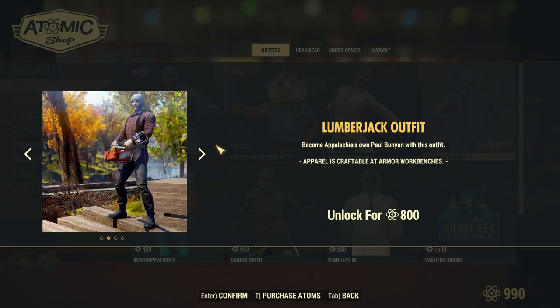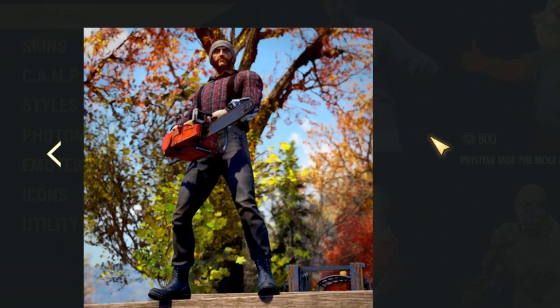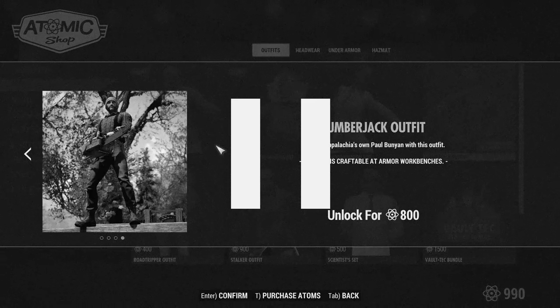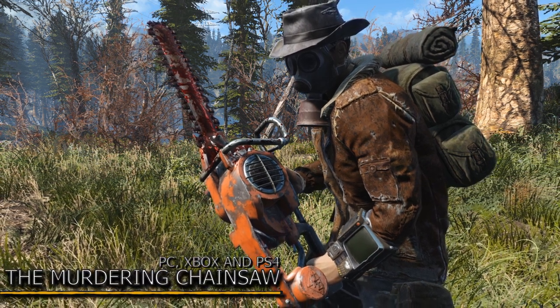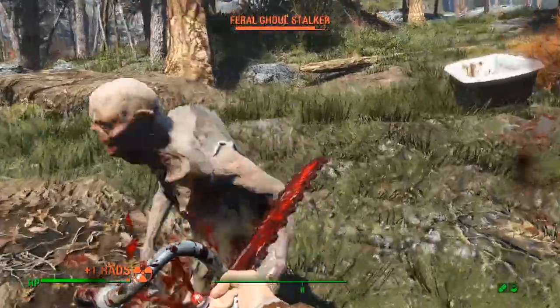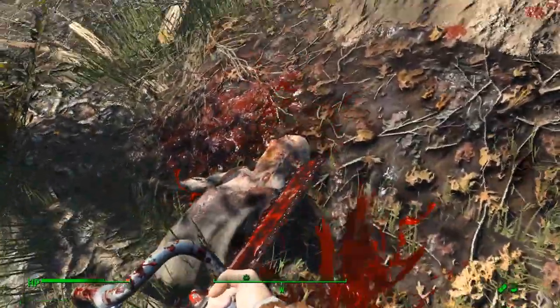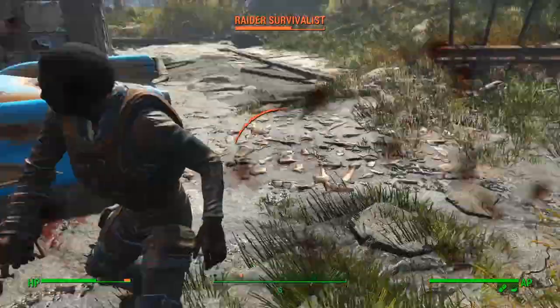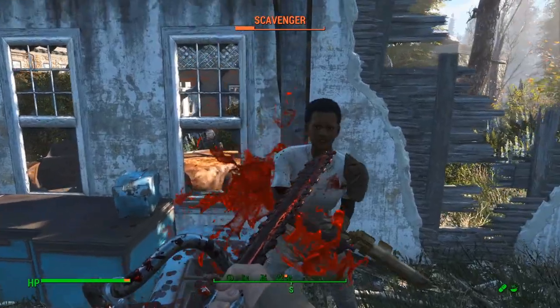While browsing the atom shop, I noticed a lumberjack outfit holding a chainsaw. I honestly did not know Fallout 76 had actual chainsaws — I always thought they were just talking about the Ripper, but there are actual chainsaws. So introducing the Murdering Chainsaw mod, made by Tricky Vine, available for PC, Xbox and PS4. My first reaction was: oh my god, it's unnecessarily gory and I love it. It's way more epic than those small puny Rippers. It plays great, sounds great, and it's just epic.